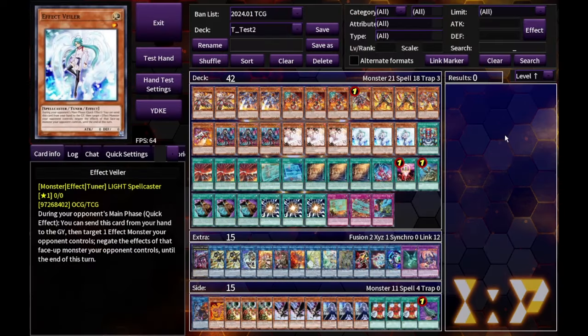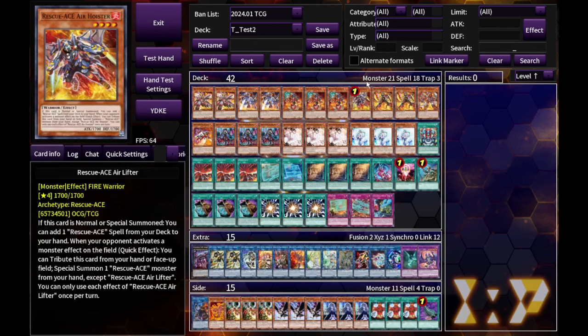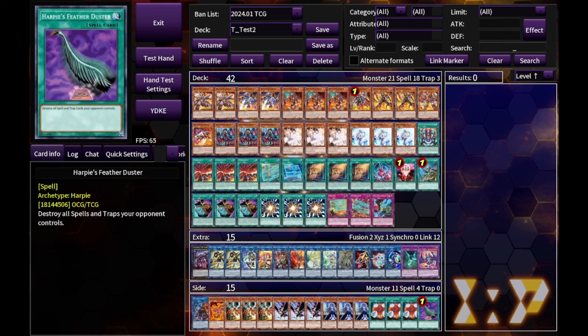Without further ado, let's hop into the decklist. This is a very standard Rescue Ace build. Post the balance about a month ago, Airlifter went to one, and at first I gave up on the deck because the consistency wasn't where I wanted it for regional-level play. After experiencing several other decks over the past couple weekends that didn't go as well, I went back to Rescue Ace with some modifications and interesting card choices.